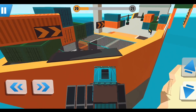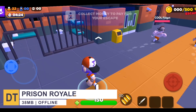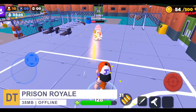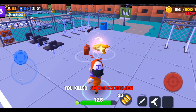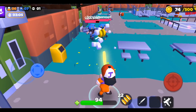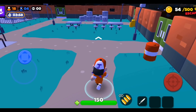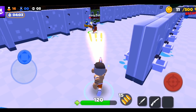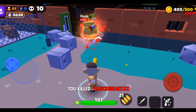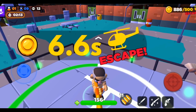Starting off with number 15, we have Prison Royale. This is a very colorful and fun game for mobile devices, which is perfect for lovers of the mega popular genre. In Prison Royale, you and the other players have to escape from one of the most heavily guarded prisons. In order to escape, you have to get rid of the annoying guards and not let yourself get caught. You must also kill the other players and collect the necessary number of gold coins to afford the escape helicopter.